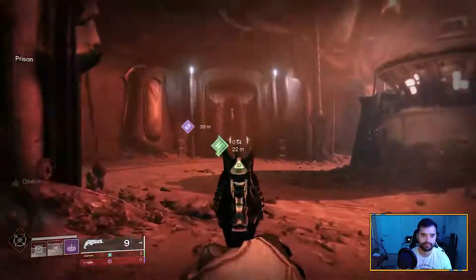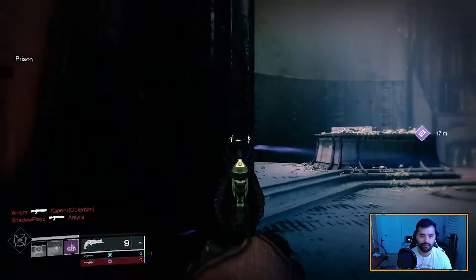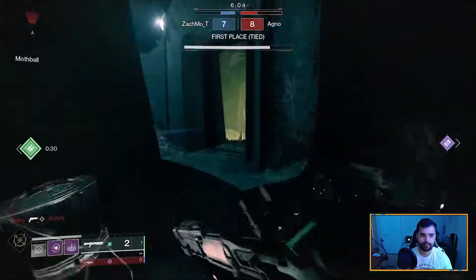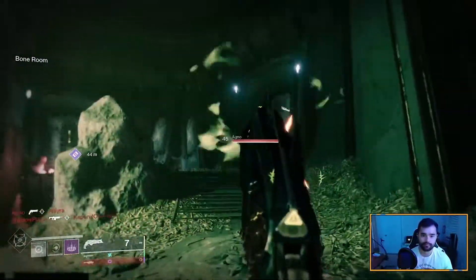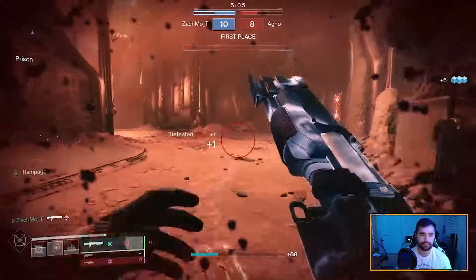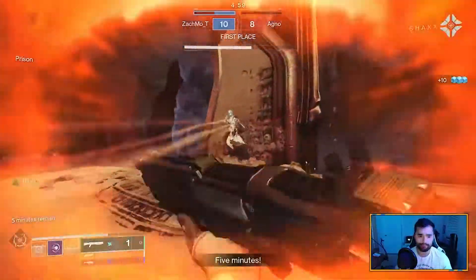The first way to improve your aim, and probably the surest way to improve it, is just to practice. Play PvP and PvE. Learn the rhythm of your shot pacing with various weapons. Don't be afraid to slow down either. If you're mashing left click while trying to fire a hand cannon, or really any other weapon that has more of a click-based rate of fire, you're going to miss some shots. You need to learn the rhythm that the various guns shoot at.